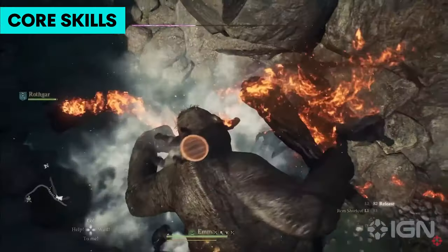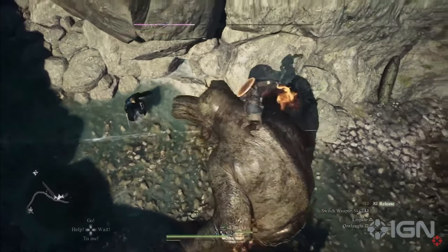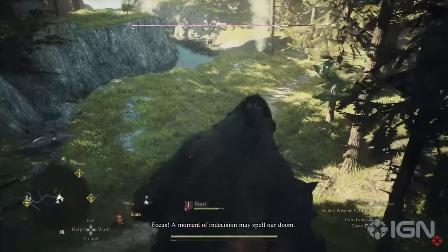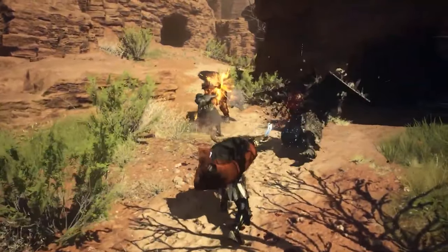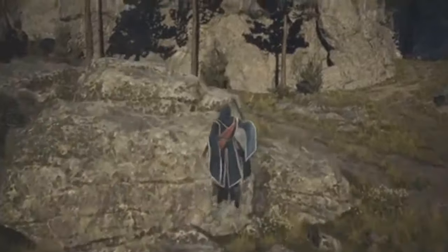Much like the first game, as you explore, there are plenty of items you're going to pick up and gather. For example, the fighter vocation gives you more weight capacity, allowing you the ability to carry more items on you. Weight can also dictate how far you can jump and how fast you can move.